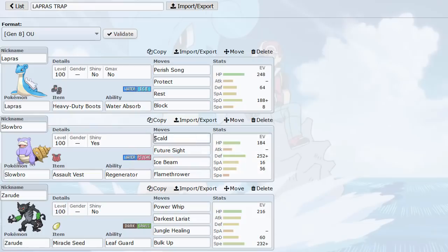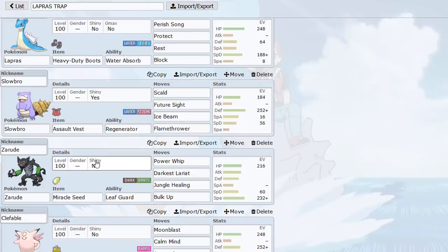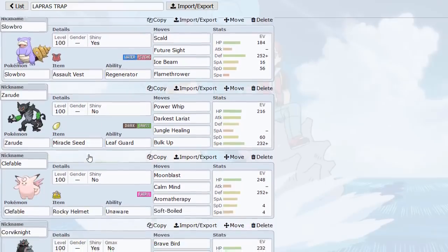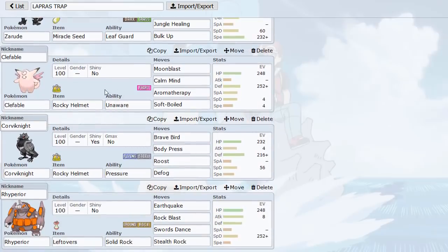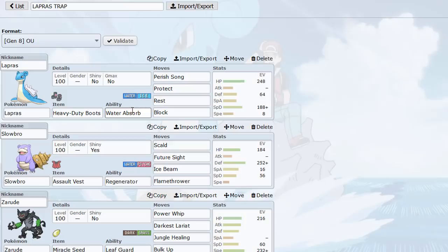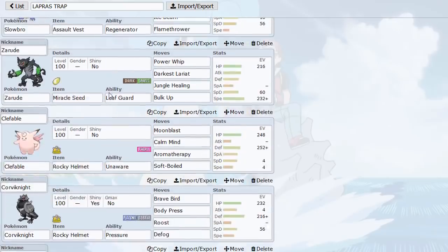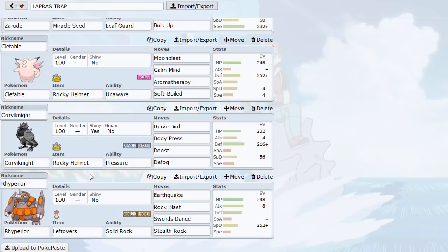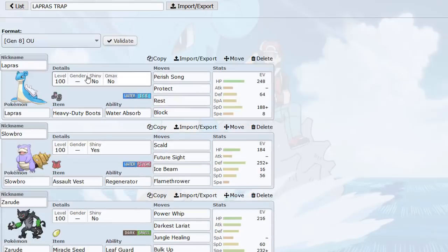Slowbro's Ice Beam and Flamethrower are nice too — Flamethrower does a lot to things like Ferrothorn. It's also a good sponge to Tapu Lele since we can take Psychic attacks and Moonblast with AV. Then I have Zarude, which is there for Spectrier, Suicune, all sorts of stuff — very good Pokémon overall. Now that Shaymin-Sky is banned I think we'll see more Spectrier in the tier, so Zarude checks it well. Clefable provides Aromatherapy cleric support for Lapras, and Unaware covers setup sweepers while Lapras is asleep after Rest.